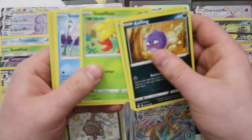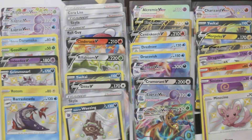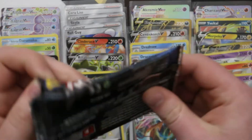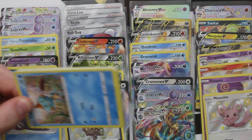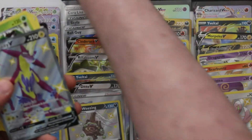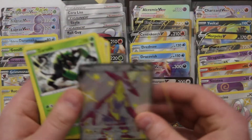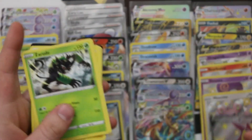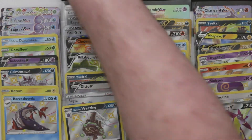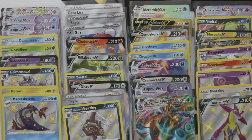How about that second Charizard? We've got a few more packs to hit it. That's another of the full art Vs from Shiny Vault. We don't have too much to go, so I'm just going to try and keep everything on screen until we're done. We can't have that many more hits, can we?